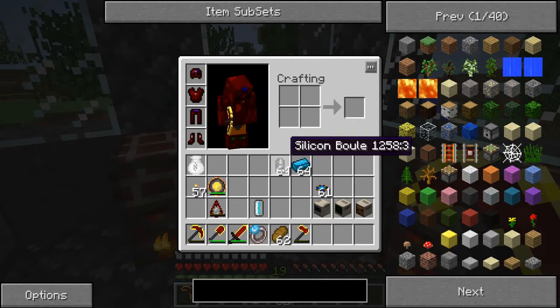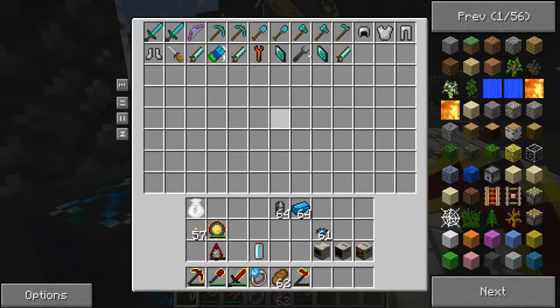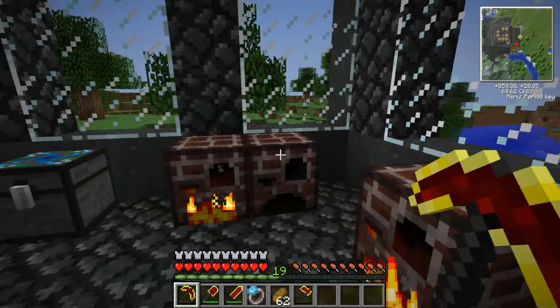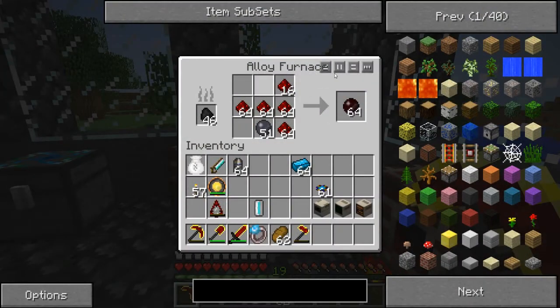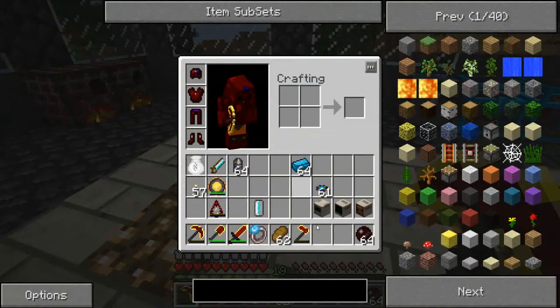We'll take this, then we'll use a saw. It makes a wafer — makes a whole bunch of it. You don't even need to make 64 because each one makes 16. Then you put that in an alloy furnace — makes a red doped wafer. It's doped with redstone, I guess. You don't need as many as I made, I just made a whole bunch because it's easy to.